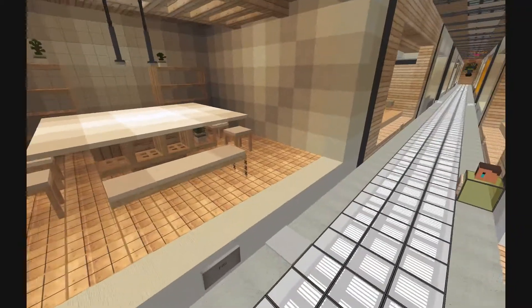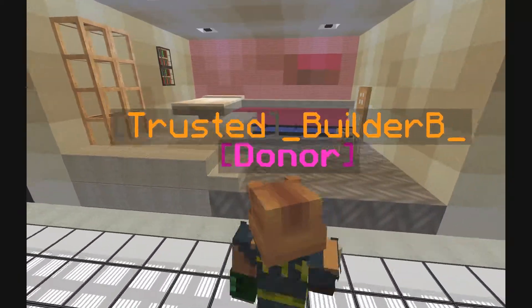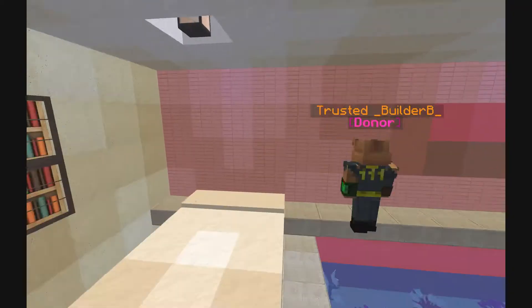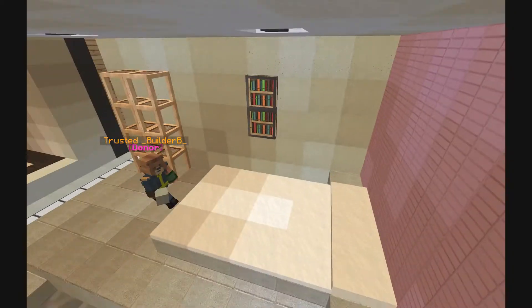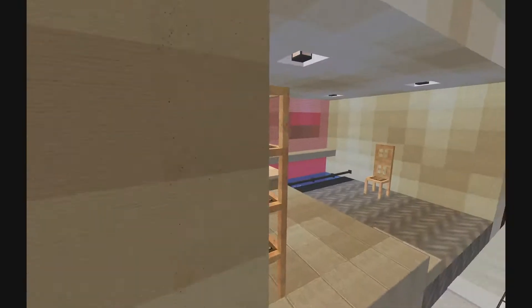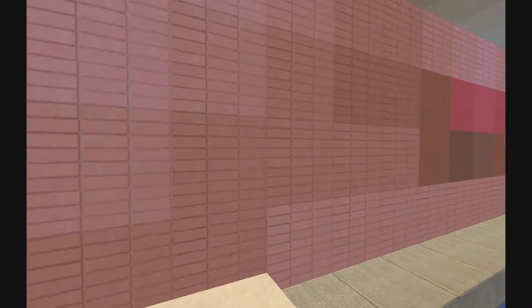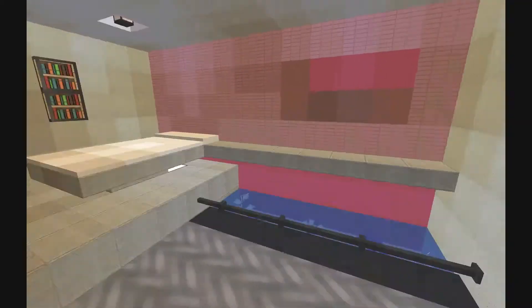We almost missed this one — it's a mystery room with no sign. I've never seen this pink used before and I think it's actually really cool. It definitely gives off a daughter's room vibe. It's almost a little bit Asian-inspired again, with a little pond and slits in the wallpaper. Very, very well done.